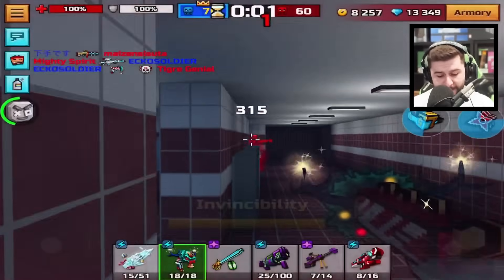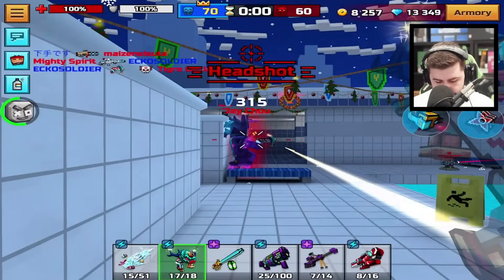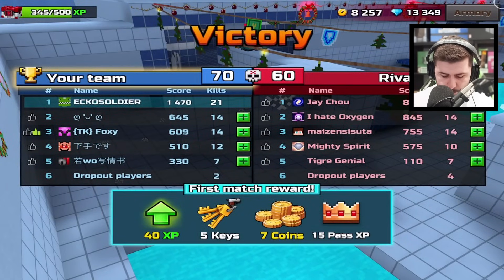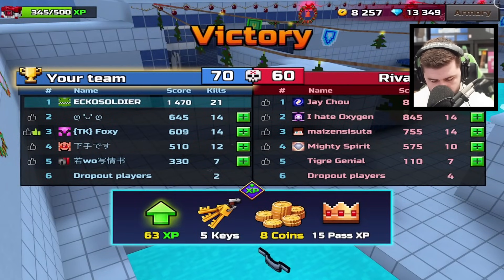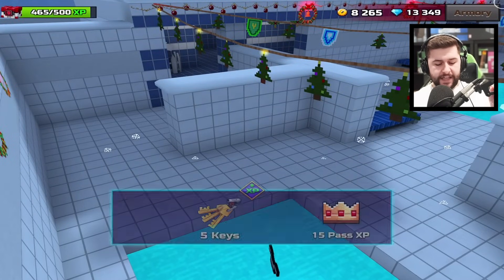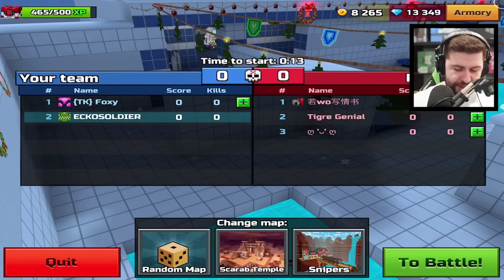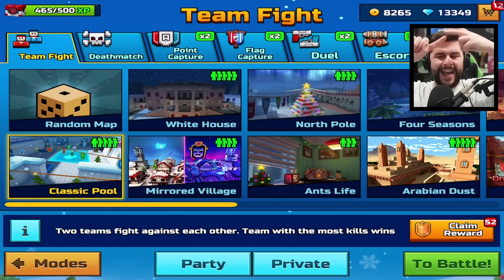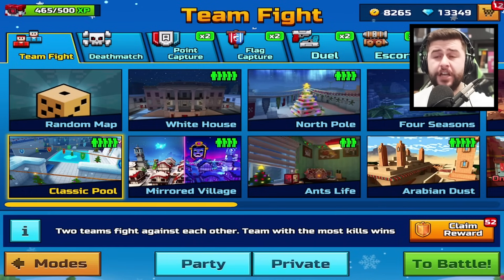Anyway, that's the current situation with Pixel Gun 3D. I thought I was going to get the veteran's chest, but no. I will bring you a dedicated video on the Ultimatum skin, the pet, and the gadget as soon as I can.